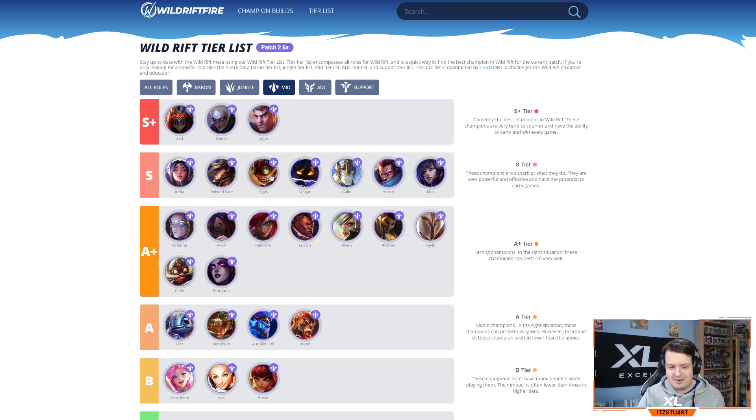Moving on to A+ tier for mid lane — Orianna is still really strong with Archangel's Staff and Luden's Echo, scaling well into late game; if you land the Shockwave you do a ton of damage. Akali in mid lane is the same story as top lane — coming back into the meta but laning phase is weak. Katarina also struggles in the laning phase, and because there's so much crowd control, picking champions like Galio, Alistar, or Wukong with knockups completely shuts her down. Lucian is still quite strong in mid lane — one of the best AD champions there with Infinity Edge and Statikk Shiv doing massive damage with two items.